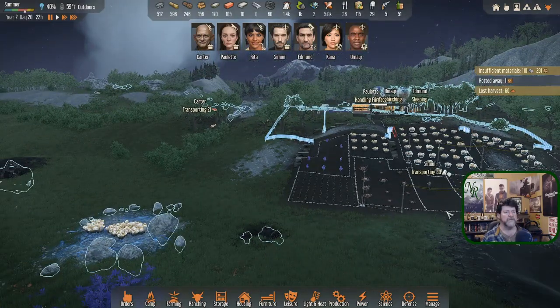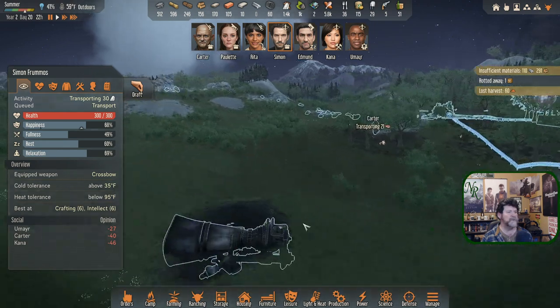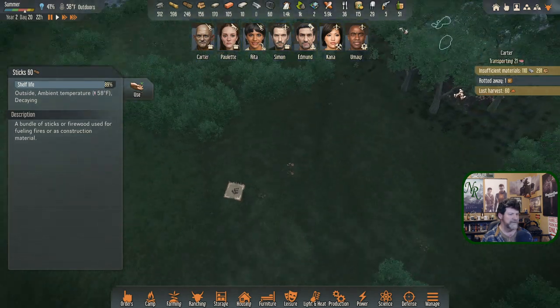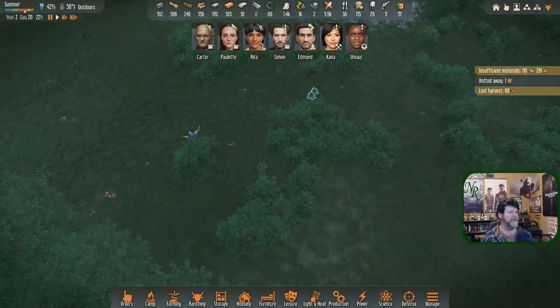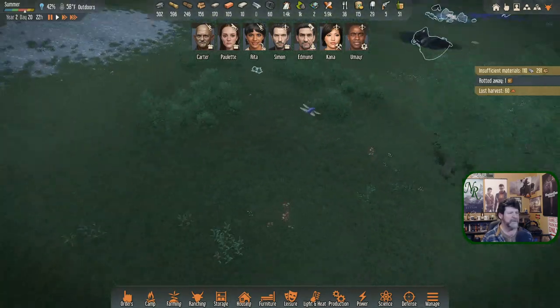Simon, you're transporting — what condition are you in? You can go one more run; he's been sitting out here a long time. Let's do these next. Still in decent condition, but it's time. Don't want to see Paulette running all the way out there just to get something to light her stove.